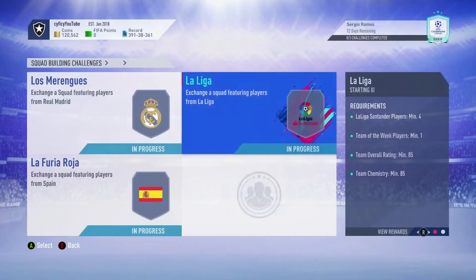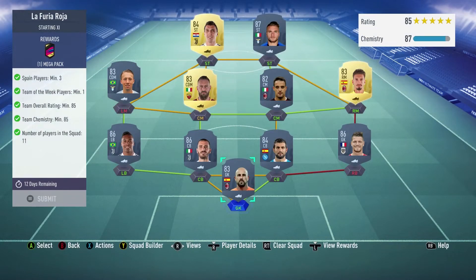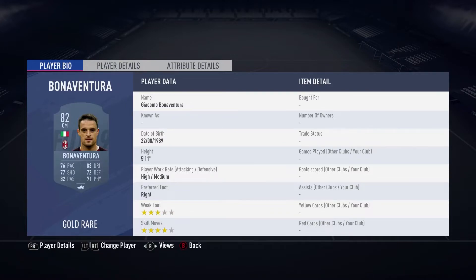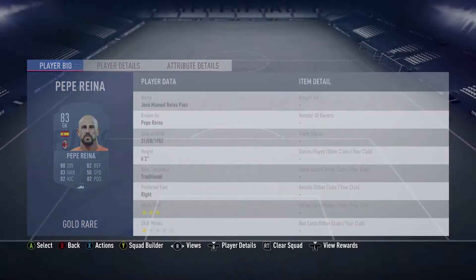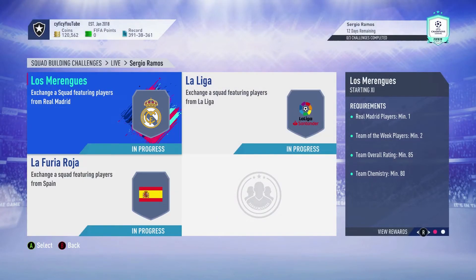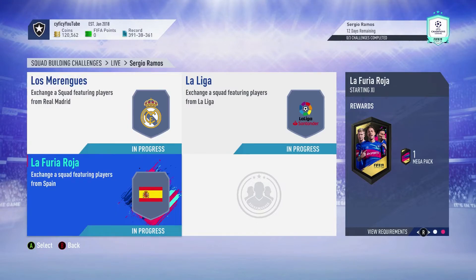For the last squad you get a 35k pack, which have personally been the best for me this year. I packed Ronaldo out of one, and I also packed prime Balak out of a 35k pack. So in total you're looking at a 55k or 50k pack, rare electrum players, and a 35k pack.